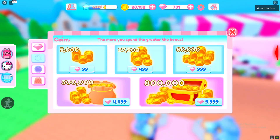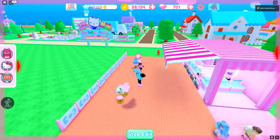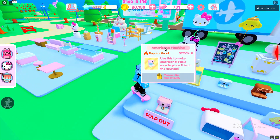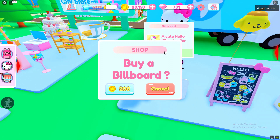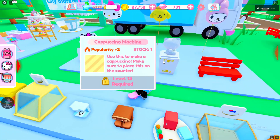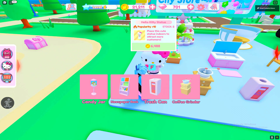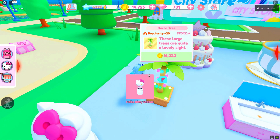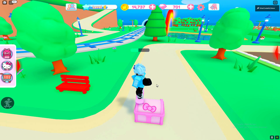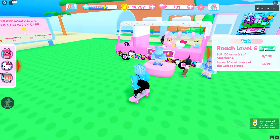Now we can actually customize our café a little bit. Where can you actually buy furniture and stuff? Equipment — yeah, we need to go to a shop. This is a shop here. Some items require a certain level and I'm only level six. That one's 25,000 — I'm not going to buy that, that's a ripoff. I'll just buy stuff that looks nice. Everything's so expensive here. Oh, we got a chest — vanilla smoothie times five!